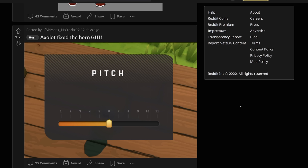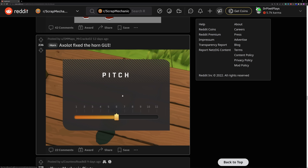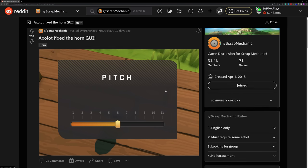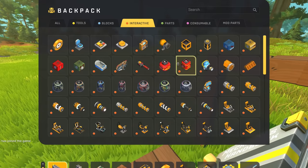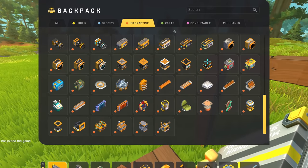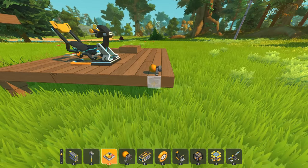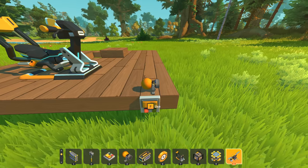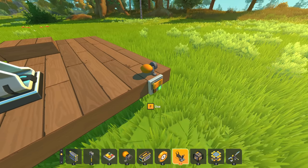Oh my god, I didn't even mention this either — Axolot fixed the horn GUI. Remember how the horn was broken for two years? For freaking two years! But now they suddenly fixed the horn GUI. It is incredible — it was a running joke that they never fixed the horn GUI, and they finally did it. This is to be one of the best times for Scrap Mechanic since the survivor release. Because now we actually have a pitch. Yeah, it doesn't make a preview sound, but if I just connect it to a button, it finally works. This is so cool.